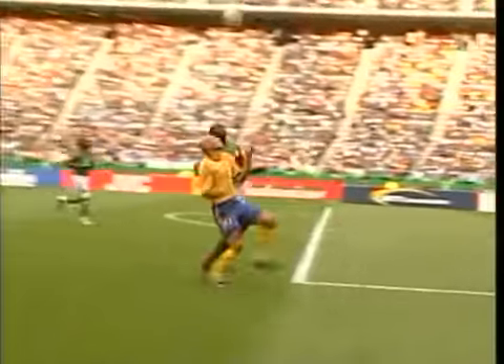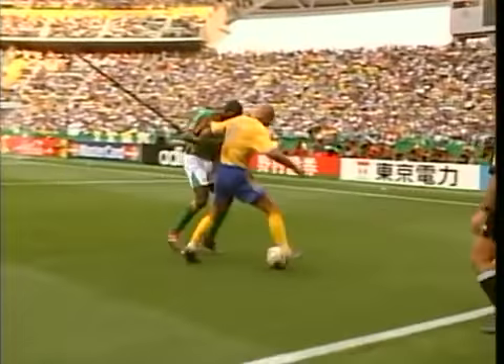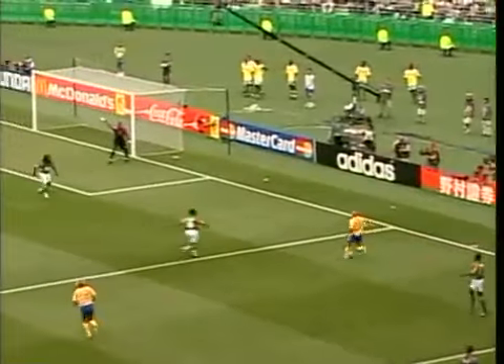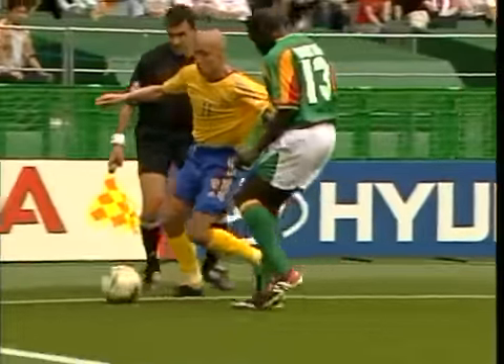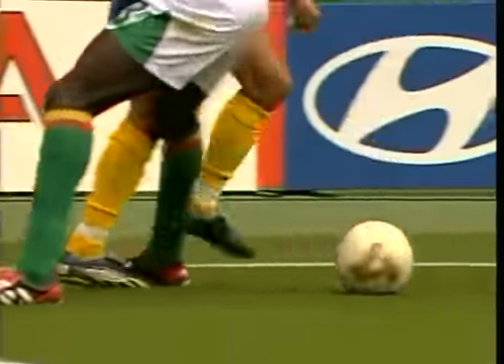The ball's arrowed in here towards Loss. He has Dieter for company. That's a terrific turn by Henrik Loss, and it took a very good tackle by Eliou Susse to deny him. But look at this turn by one of Sweden's top players — he's completely left Dieter.